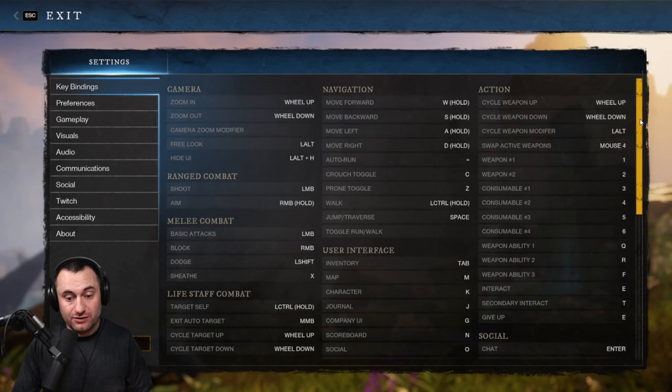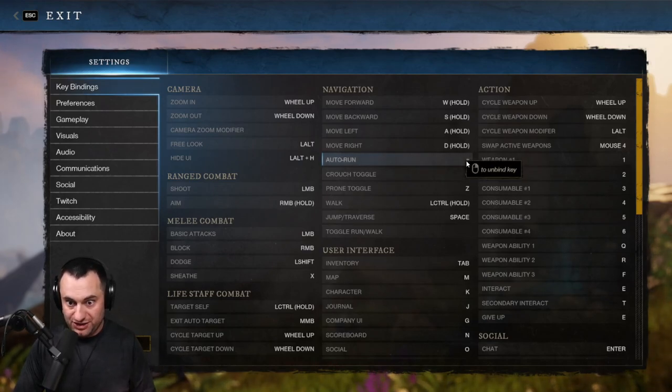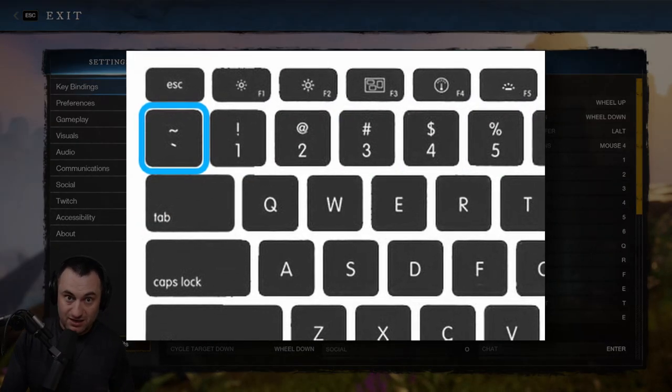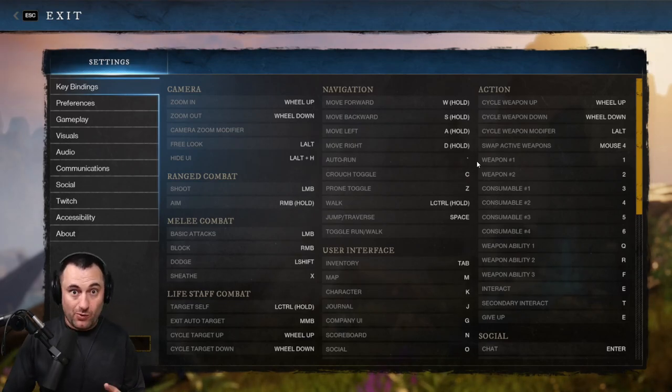Another handy one is Auto Run. The default key is Num Equals, which might not bother you, but I feel like it's a long reach. I personally set it to the tilde button — the top left one right underneath your Escape key. It's easy to reach and easy to remember. Do whatever works best for you.